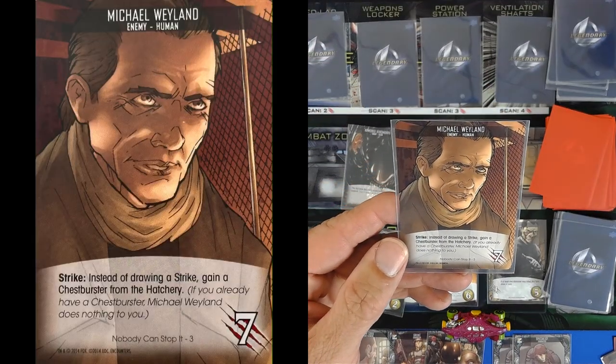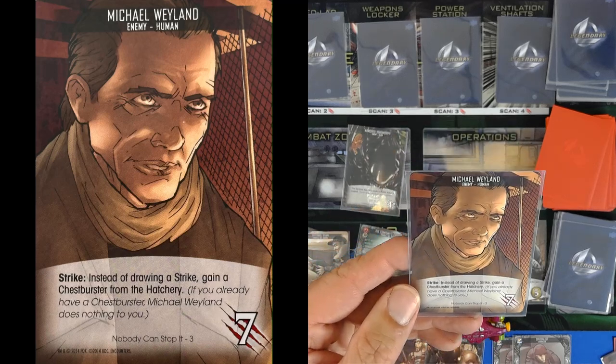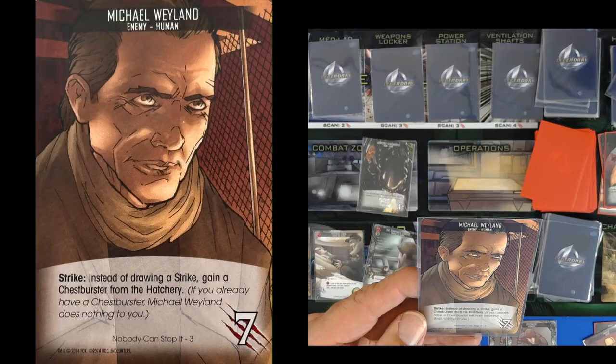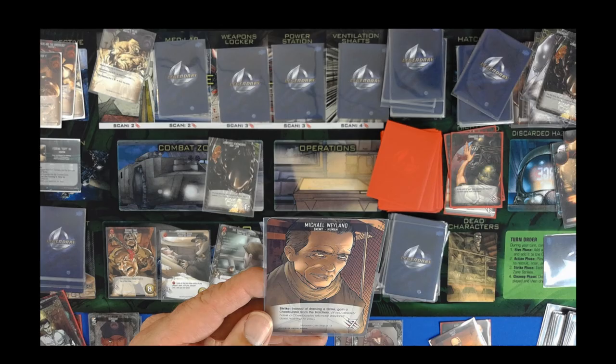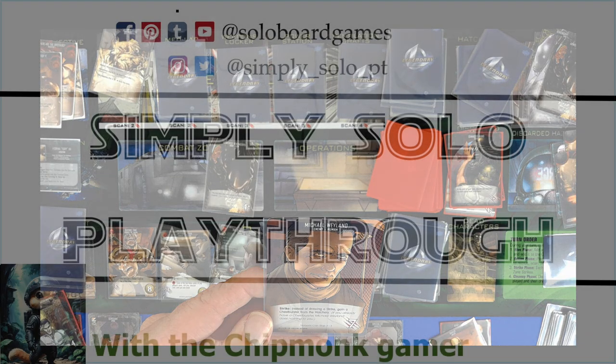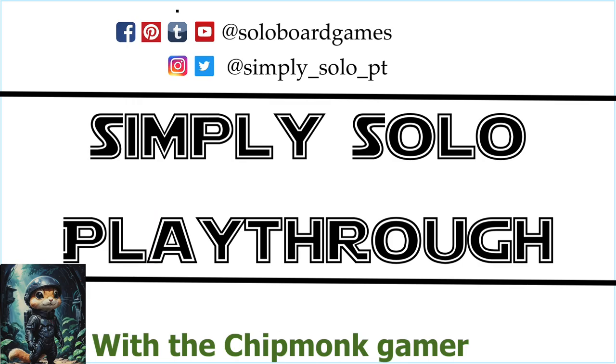Instead of drawing a strike, gain a chestburster from the hatchery. This is the first card of the third objective, so we're going to end right here and move into objective three — because we complete objective two right away. But here we go, time for objective three. Please make sure that you like and subscribe and have an absolutely fantastic day.